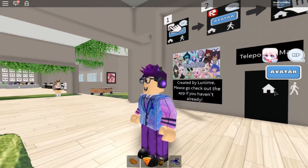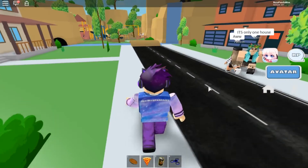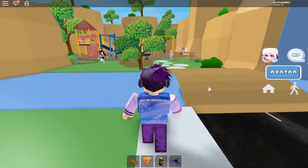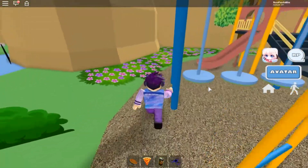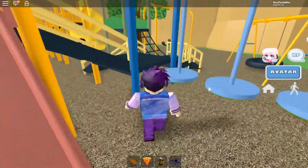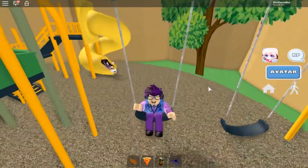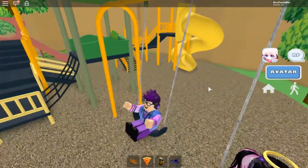If you just press this home button here, it sends you back to the center. We've got the playground to check out. This playground is actually based on the templates and the backdrops, which is pretty cool — so they just remake them.